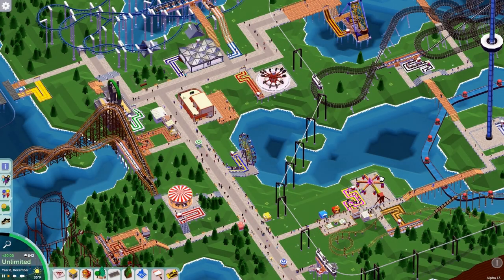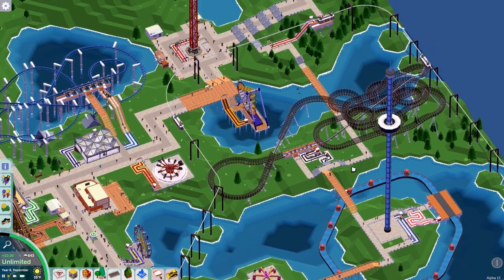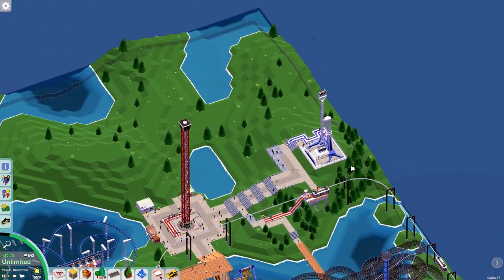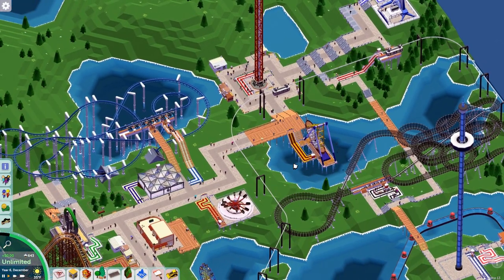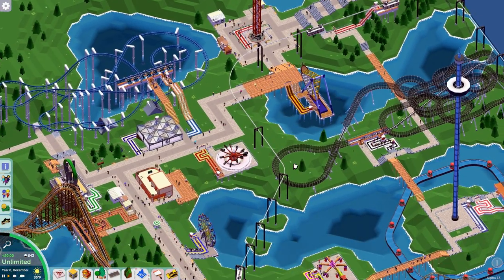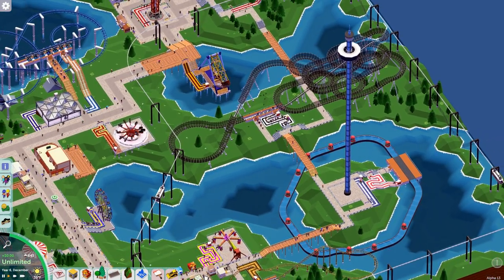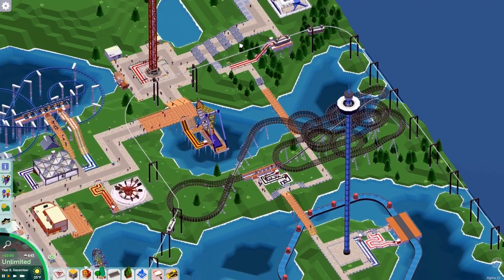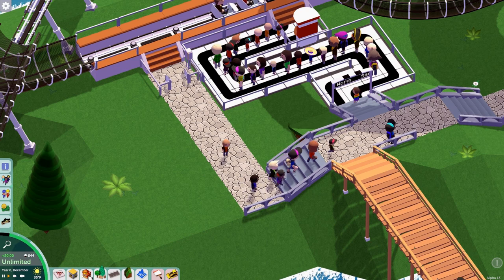Hey everybody, welcome back to Parkitect. So, what are we going to do this episode? I left off up here building this. I feel like I should put food, drink, bathroom like here, somewhere around here, because we have food down here, food up here, but nothing on this stretch. So I think I'm gonna do that now. And plus we have room, so why not?